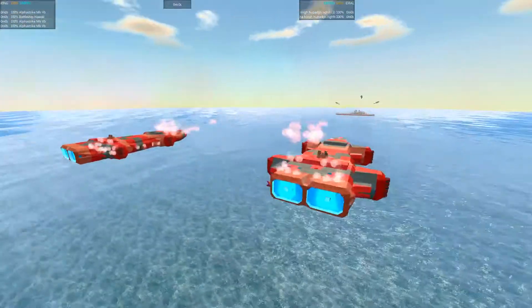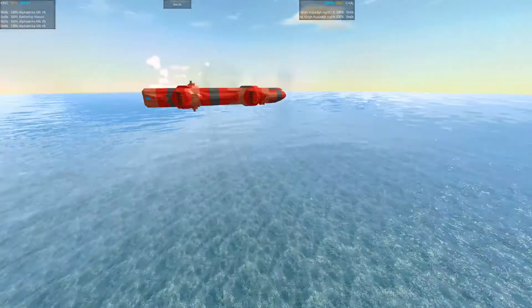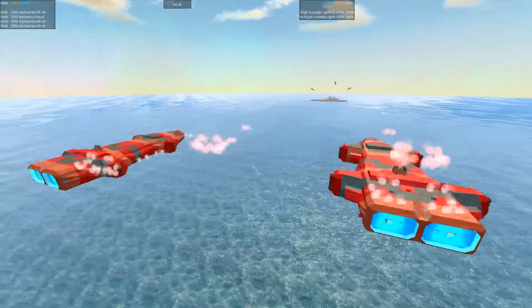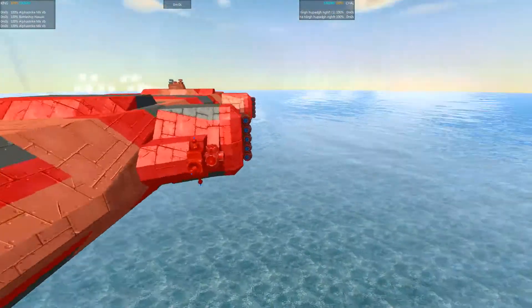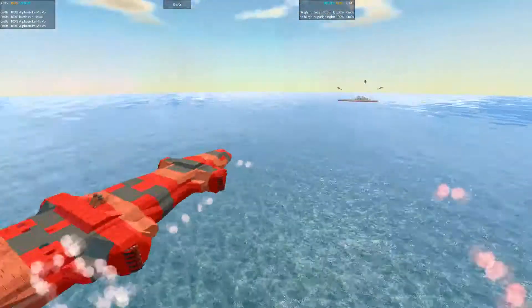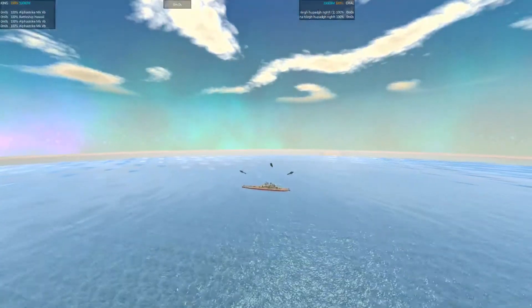This is two identical AGS-6s — I guess you would call them assault craft. They fly and they've got particle accelerator cannons and just a massive amount of lenses on here.